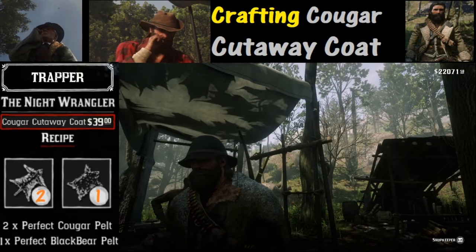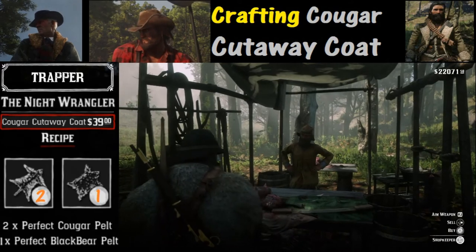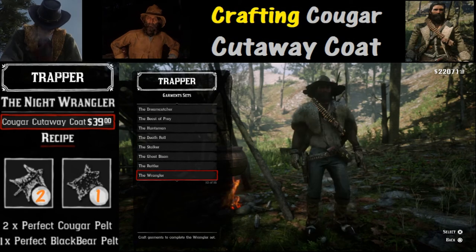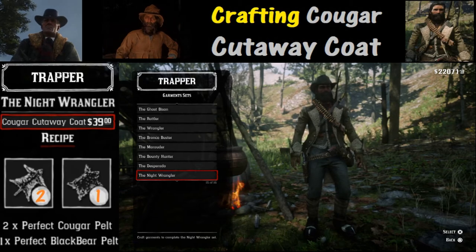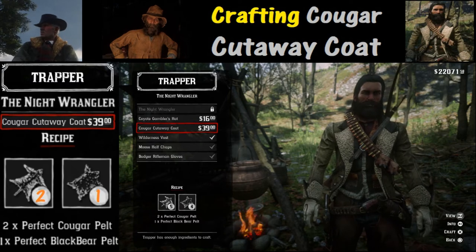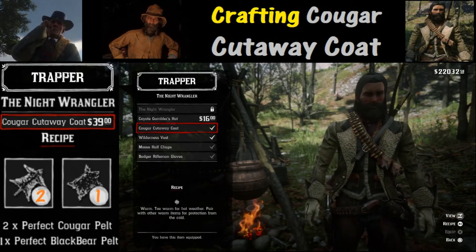Now that we've found our trapper, all we need to do is buy from him. Hold down the L2 button, and once you have that held down, hold down the triangle button to select buy. We are looking for garment sets. Go all the way down to number 15 of 16, known as the Knight Wrangler, and hit X to select. Then go down to the Cougar Cutaway Coat for $39. We've got the appropriate ingredients — more than we need, actually — and all we do is hit X to craft. We now have the Cougar Cutaway Coat.